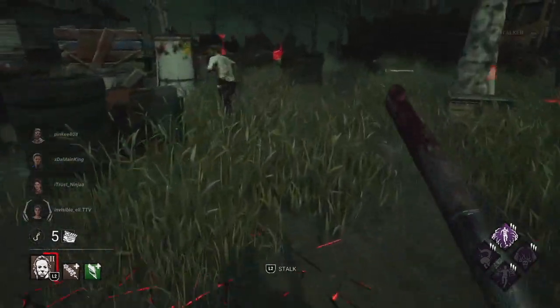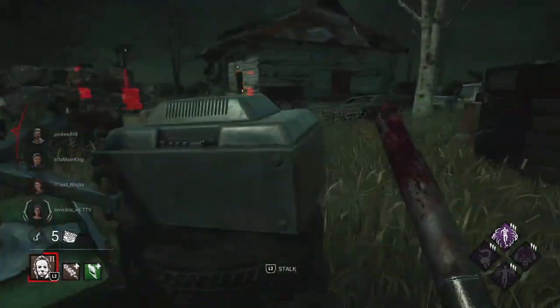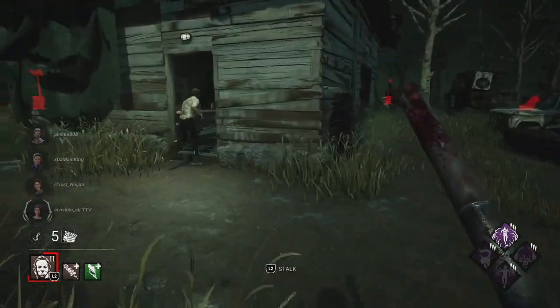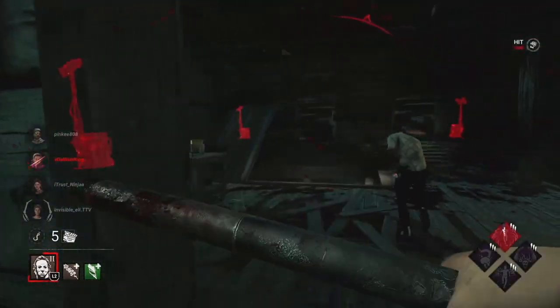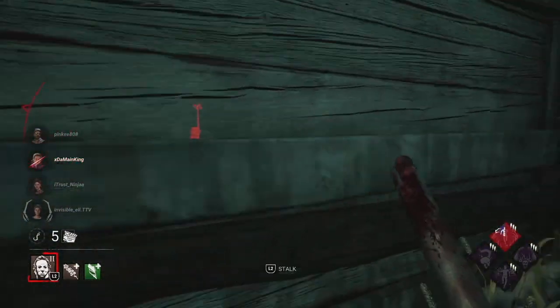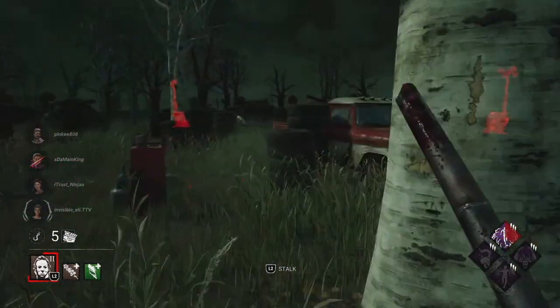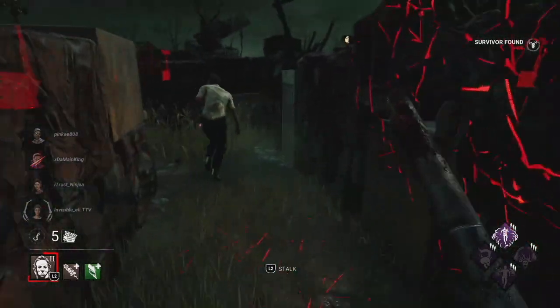We'll get some more juice out of him. I want to 99 the evil tier two, so then I can just use it anytime on a healthy survivor and go to tier three and knock him down in one hit. We also have Hex Blood Favor, so when we hit a survivor, the pallet gets held up by the entity. And then we also have Blood Warden — so if the exit gates are open and then we hook a survivor...